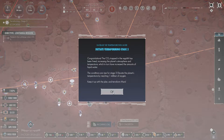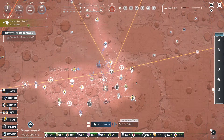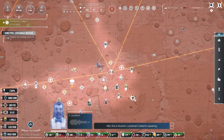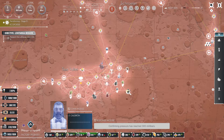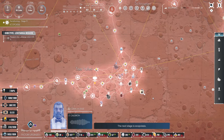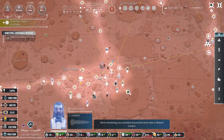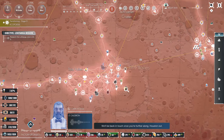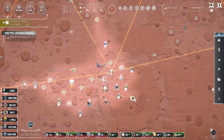Lieutenant Calderon is here to congratulate us. Amy, this is Houston — Lieutenant Calderon speaking. Confirm pressure has reached 300 millibars. Confirming — roger, that is completion on stage two. The next stage is ecopoiesis. Concentrate your efforts on reaching at least one millibar of oxygen. We're monitoring your activities around the clock. Houston out. Alright — very straight and to the point, fair enough.